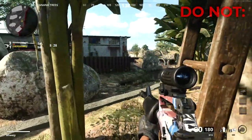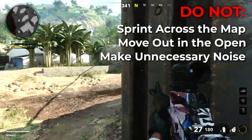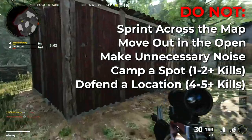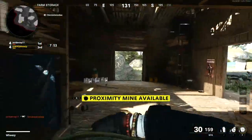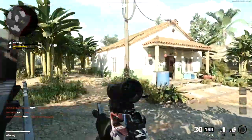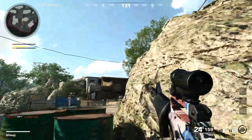Now let's talk about some things you do not want to do in free-for-all. Do not sprint across the map. Do not move out in the open. Do not make a lot of unnecessary noise. Do not camp in a single spot for more than one or two kills. And do not stay in a defensible position for more than four or five kills. Not sprinting across the map means you're limiting your noise and not putting yourself out in the open, not exposing yourself to a lot of enemy angles. Whether you're walking or sprinting across the map, if you're moving in the open, you're in danger.